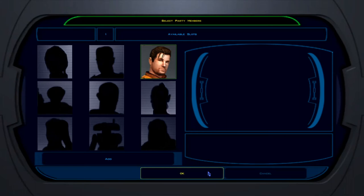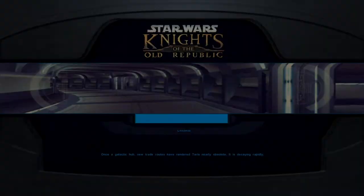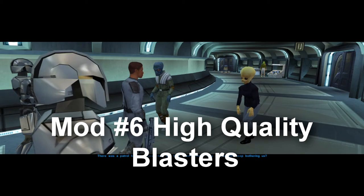Here's another example of the colored loading screens — unfortunately my game loads quite quickly so it's hard to see them, but as you can see right there this one is in color. This leads on to our final mod today, which is the High Quality Blasters mod — a very popular mod amongst people that play KOTOR.